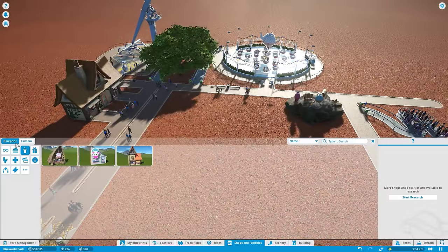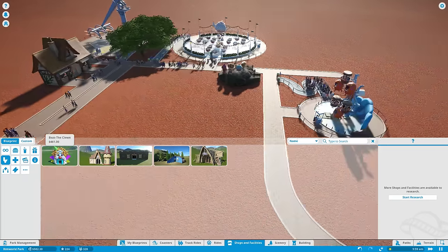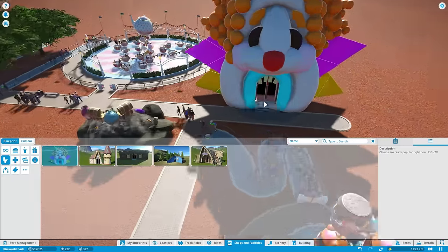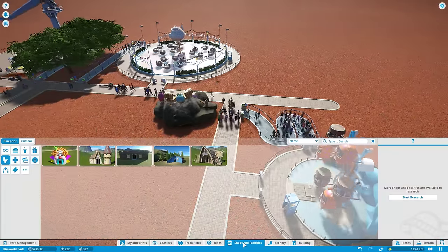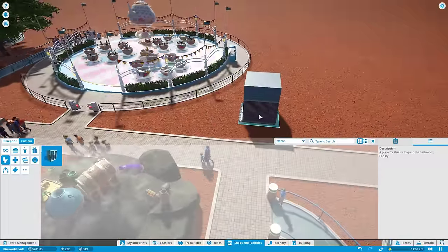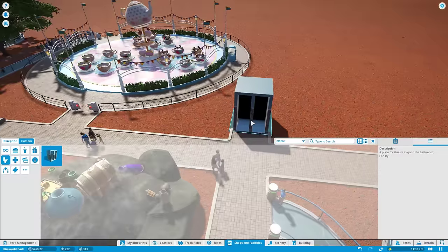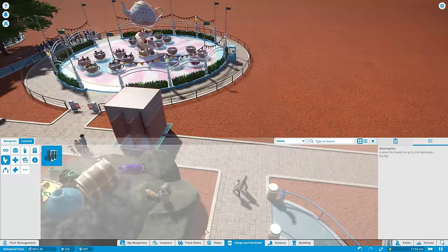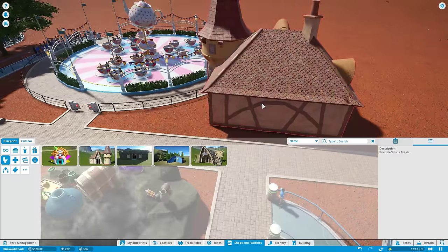Shops and facilities — if we look at existing blueprints for restrooms, we've got a few different designs. Bows of the Clown bathroom — that's actually supremely creepy. The other thing you can do is use the custom option, so we could start our own custom restroom — just a simple block, fully functional, and then we could decide to theme it up. There's a fairytale village toilets option and that's not too expensive. Let's go with that — right here, and I can just fit it in.